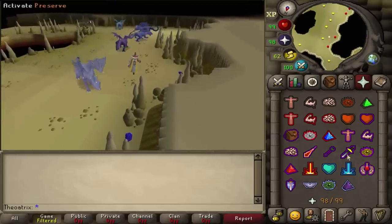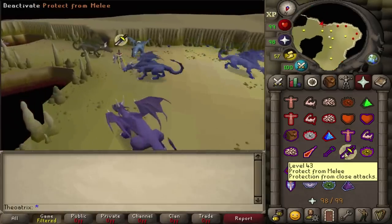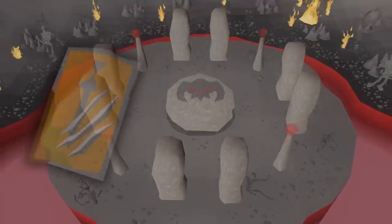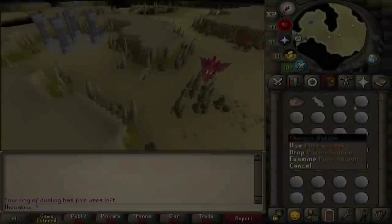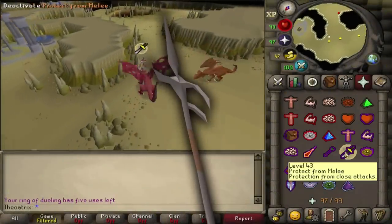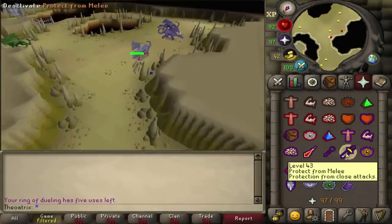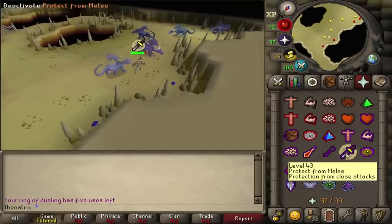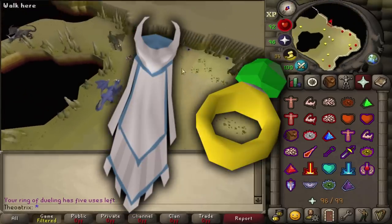When making Wrath Runes, you need protection from Dragonfire since you'll be running past a number of dragons. So you'll need an Anti-Dragon Shield, a Dragonfire Shield, or a Dragonfire Ward. I like to take a Zamorakian Hasta as well, since it provides the best defensive stats for a one-handed weapon. In terms of teleports, you'll need a Mythical Cape to get to the altar, and also a teleport to a bank.